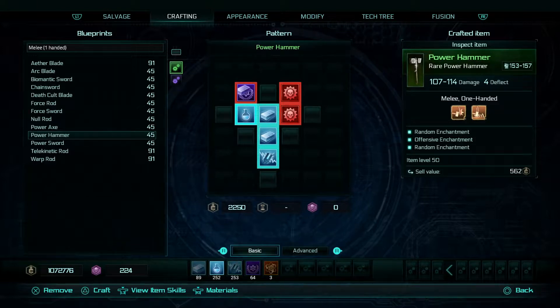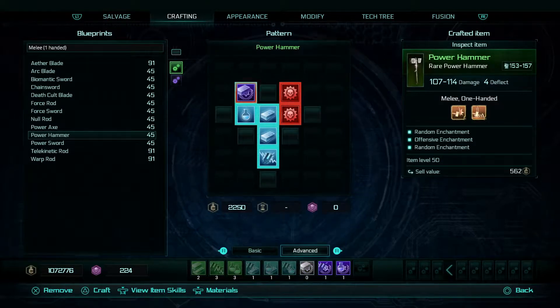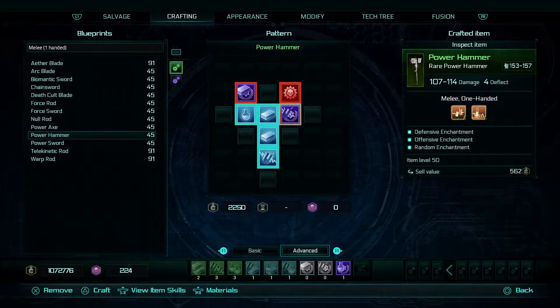If I put that one in, looking at the tooltip on the right-hand side, instead of it being a random roll, it becomes an offensive enchantment. That's made sure it's an offensive enchantment being selected. If I go across to the electro wiring, it optimizes random roll value for the attack or defense power rating and base parameters for damage, deflect, dodge, damage reduction of the item by 50%. That's more specific to attack and defense rather than just generic. So if I put that in, that changes the top one from random to a defensive enchantment.